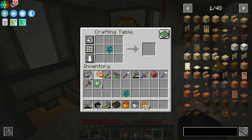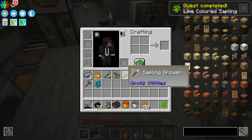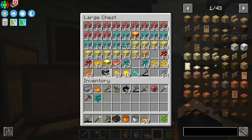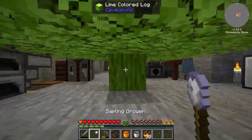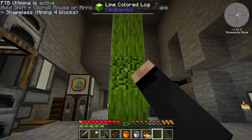I grabbed two saplings by accident — that's fine. There's a lime-colored tree. Now if we grab our sapling grower and grab some wood out of here... okay, I don't need that many. Let's do that. Step back. Grow. And now we should have plenty of saplings.